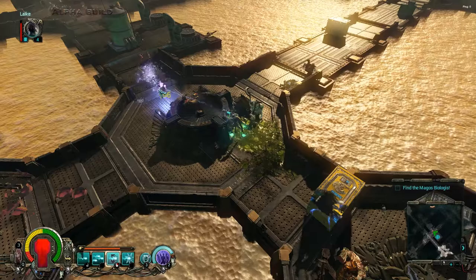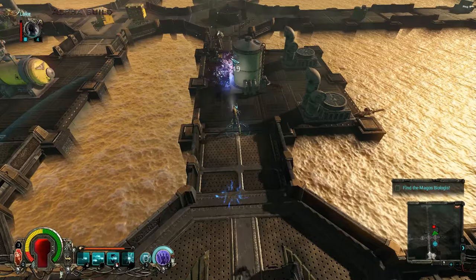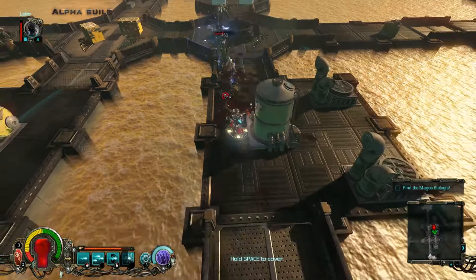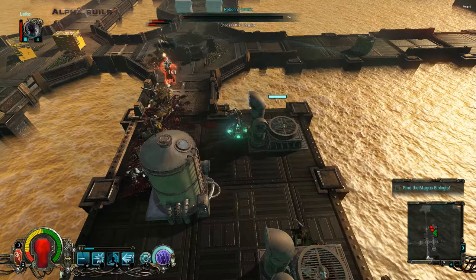The most difficult of the bunch is without a doubt the new Psyker class. This mage keeps players on their toes by having them juggle multiple mechanics at once. Since the mage is neither mobile like the Assassin nor tanky like the Crusader, players need to be careful with their positioning. To further complicate matters, most of the Psyker's abilities generate warp instability. As the Psyker becomes more unstable, the greater the chance a warp anomaly will spawn to plague the Psyker with a variety of debuffs.